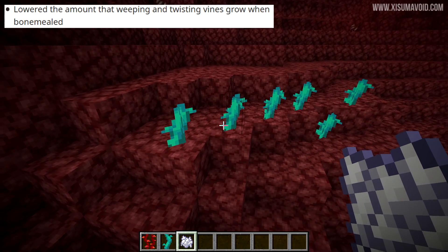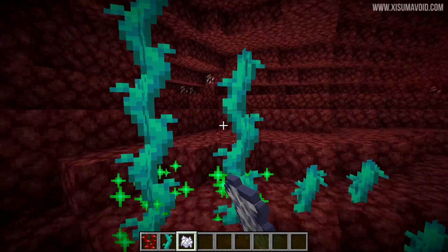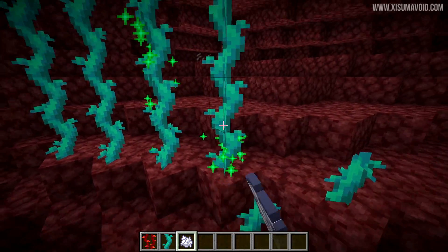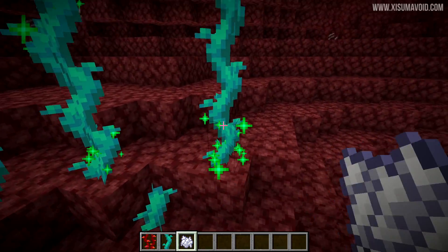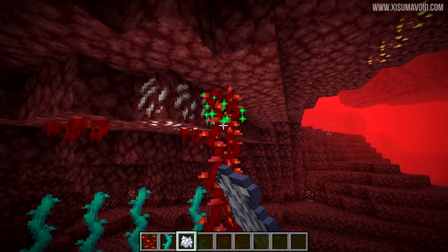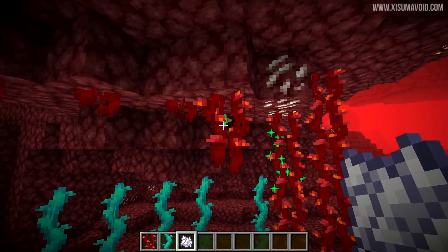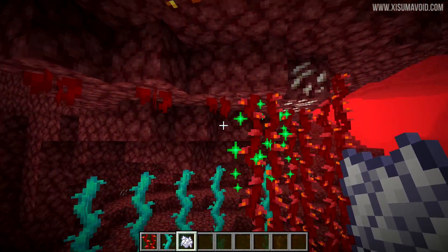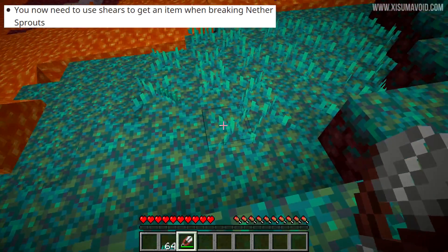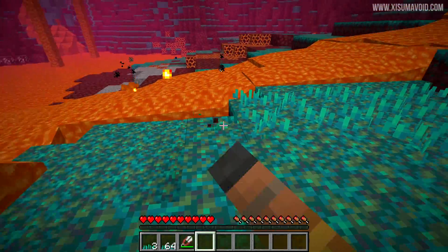Mojang have lowered the amount that weeping and twisting vines grow when bone mealed. It now seems to be about one to five pieces — you won't get as much as before. You now also need to use shears to get an item when breaking nether sprouts. Break them with your fist to get nothing; use shears and you'll get the nether sprouts.